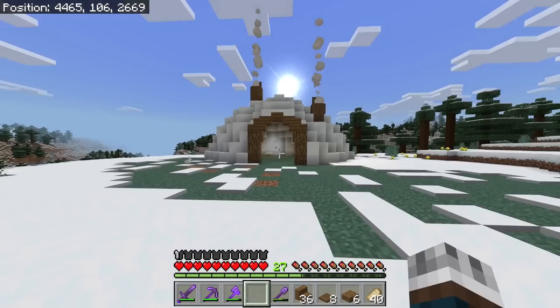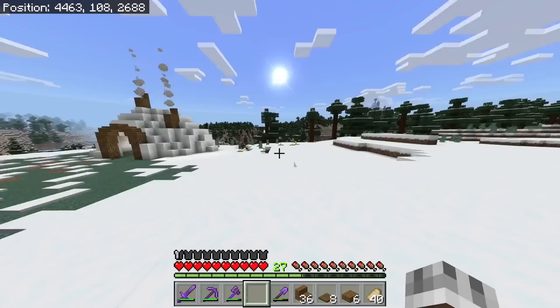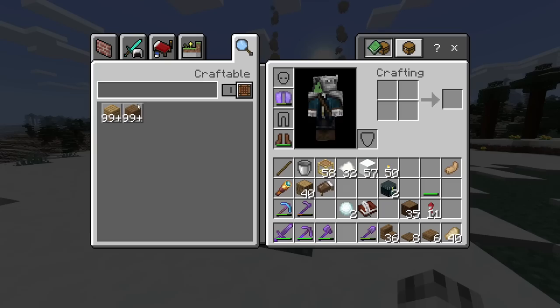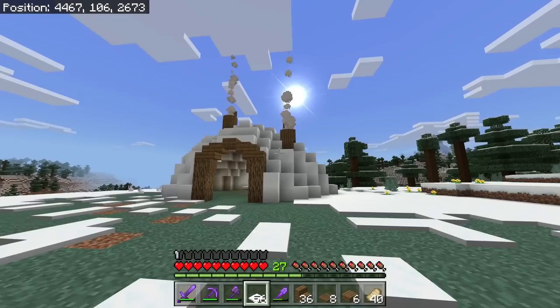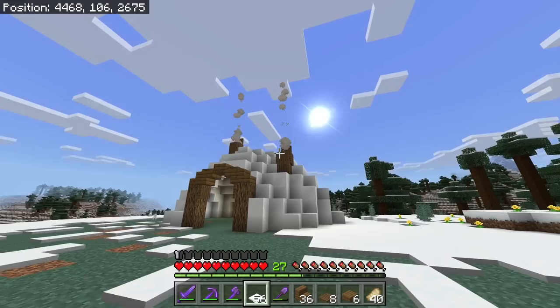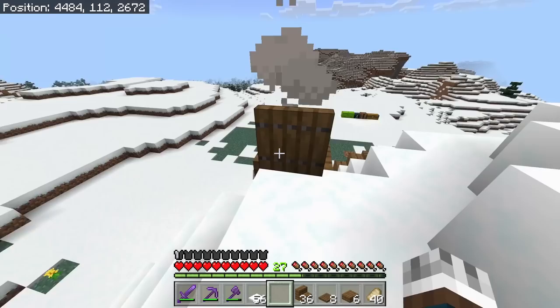Here is our little igloo — it's going to be our outpost for this snow biome. It's not done yet. With top snow I'll be able to add so much more detail by layering it all over. I like these chimneys; I added a little hatch to them to make it look like they can be closed if needed.